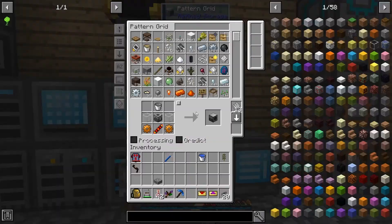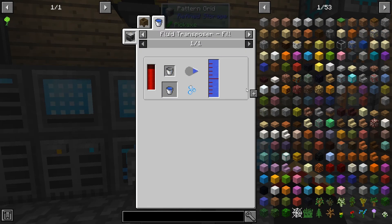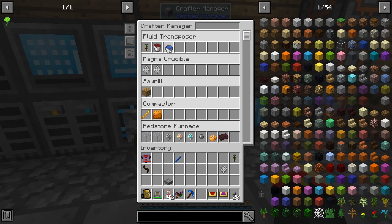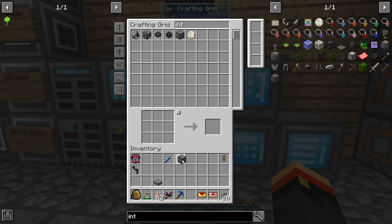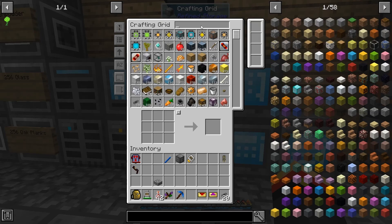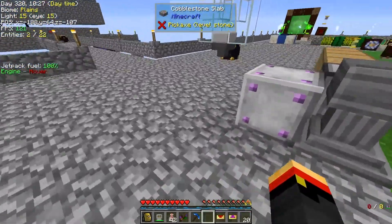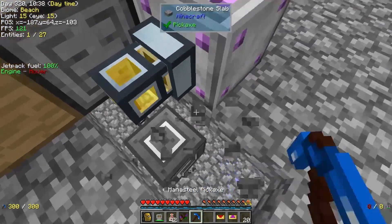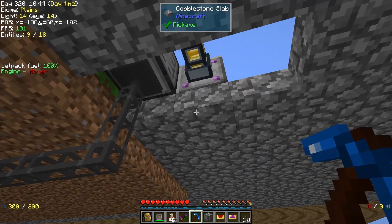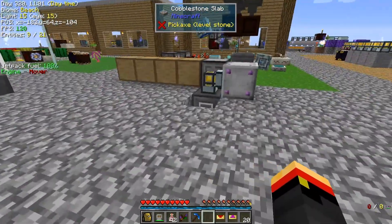Actually this whole setup is too complicated for what we need. Instead, let's simply teach this guy how to make water buckets — a processing pattern, stick it in the fluid transposer. I need a regular interface with a crafting card and then one water bucket. So we'll be able to use this interface with the crafting card so it always keeps water buckets stocked. I ought to do that for that other guy too, but we'll fix that later.